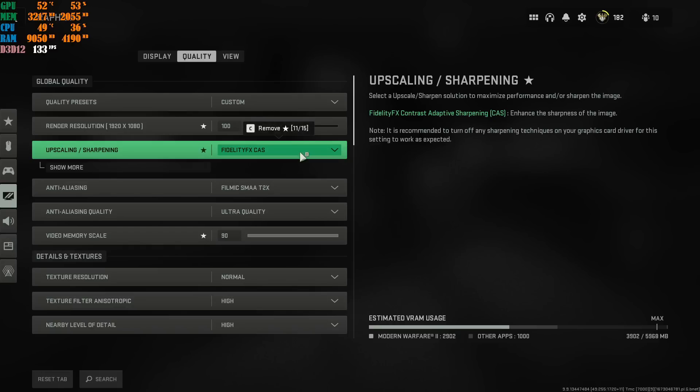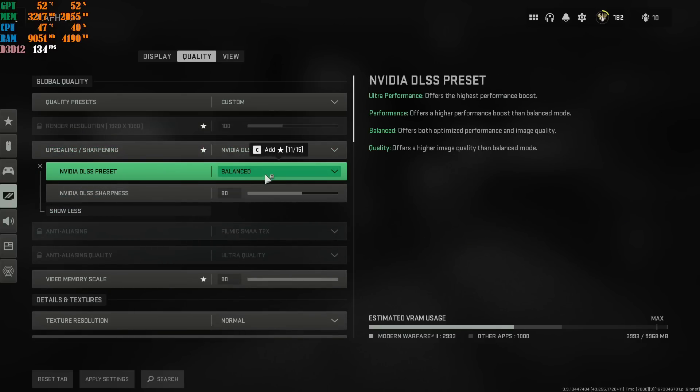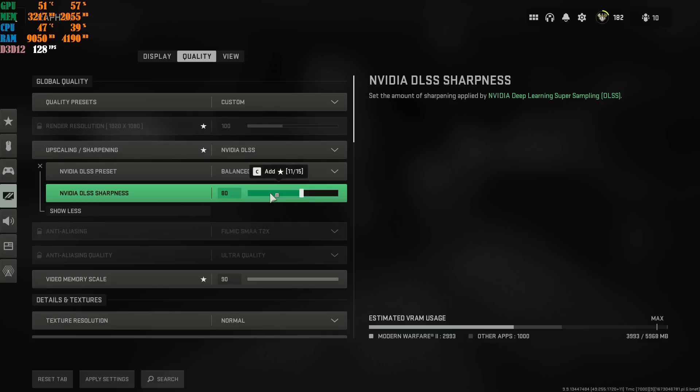A lot of people have a big debate on what upscaling to use for Modern Warfare 2. The best option I recommend is DLSS on Balanced, because Balanced will balance out your performance and quality. Change the sharpness to your own personal preference depending on the monitor you're running — my sweet spot is 80. You can also put it on Performance if you're not running the best NVIDIA card. I don't recommend Ultra Performance because your game will look terrible — don't do that, you'll strain your eyes. I recommend Performance or Balanced if you're using NVIDIA DLSS.